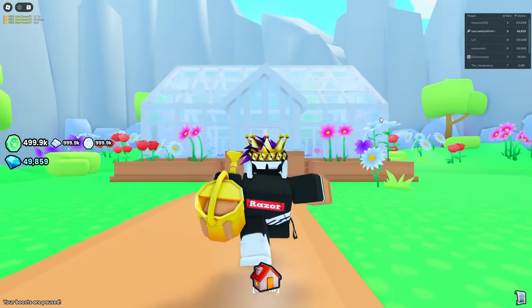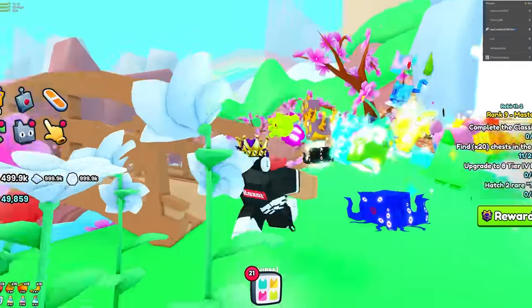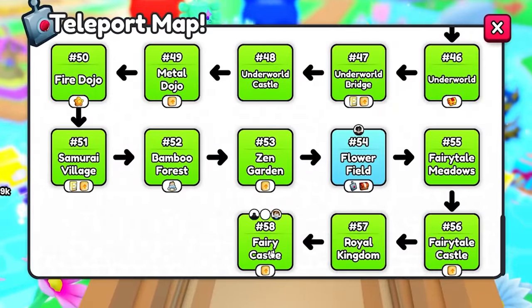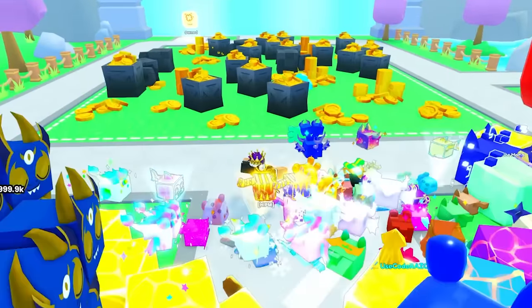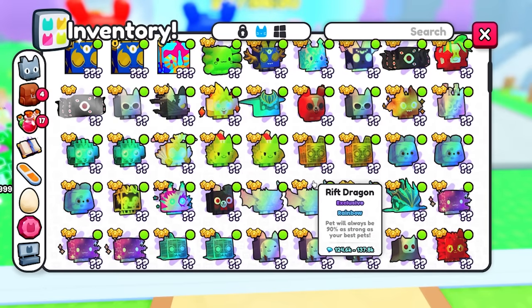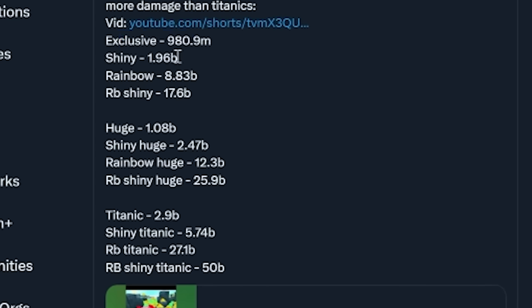This is my third and best method to get gems, and you don't need any titanics or huge pets. What types of pets you use matters a lot, and you need all areas unlocked including area 58. I usually do this in a private server for less lag. Full credit to Sizzles for this method — exclusive pets are actually better than huge pets if you have them as shiny rainbow or rainbow shiny.